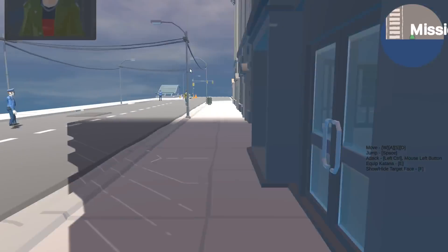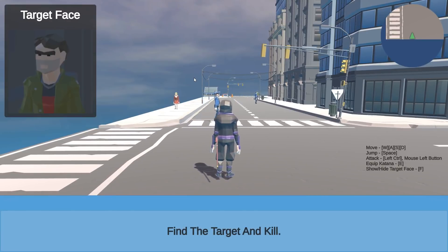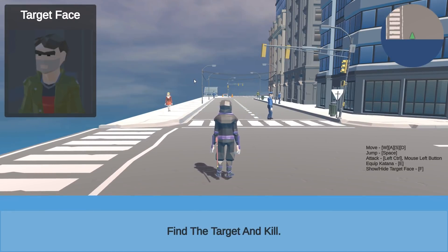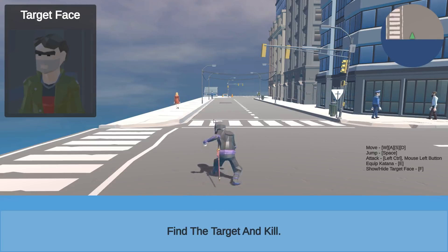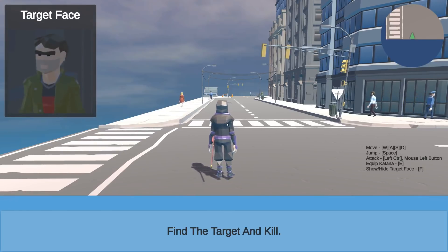I'm guessing we just click it. Mission start. So standard movement, jump, attack is the mouse, equip katana, show/hide face with F. Wait — hide my face? The face on there. Okay, fair enough.